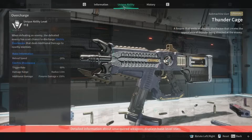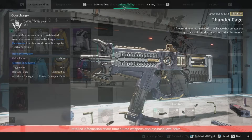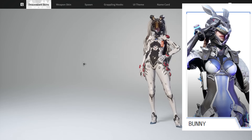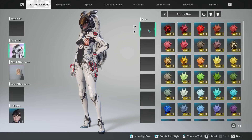Next up, we have a Submachine Gun called Thunder Cage with a special ability called Overcharge. When defeating an enemy, the defeated enemy has a set chance to discharge electric shockwaves that deal additional damage to nearby enemies. Bunny is going to get the most out of this weapon considering it is an electric weapon — it sounds pretty cool.